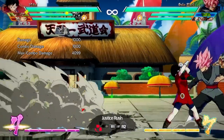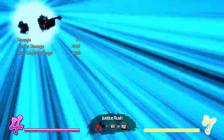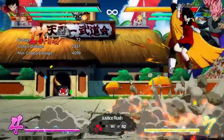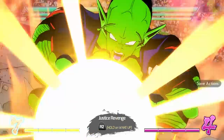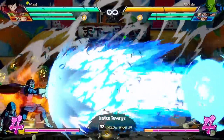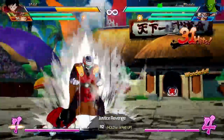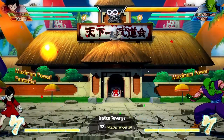Then we have two level three supers. First is the Justice Rush, which might be her only normal super — Videl and the Great Saiyaman dash forward and start comboing you, then there's a finisher and you get a decent okizeme afterwards. And then there's Justice Revenge, which only works once Videl is knocked down and you hold the right trigger until you recover. The Great Saiyaman will jump into the stage, turn Super Saiyan, and Kamehameha your opponent. It's a great beam, and even if the opponent reflects, you will be safe. So it is a very good wake-up option, even if it costs three bars of meter.